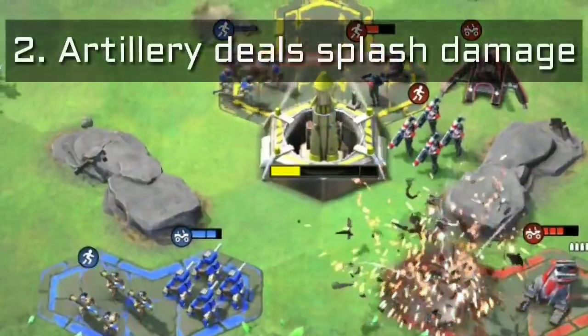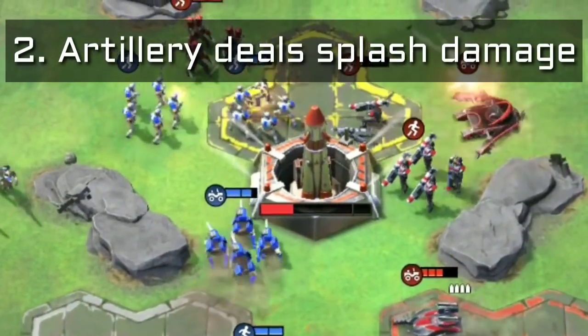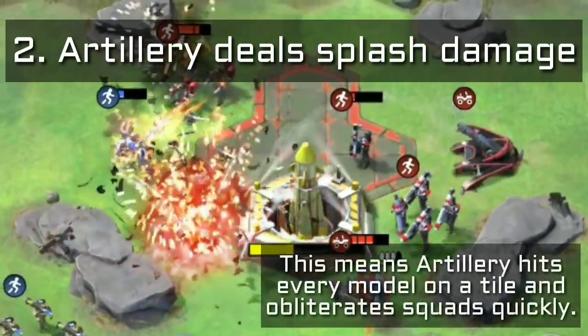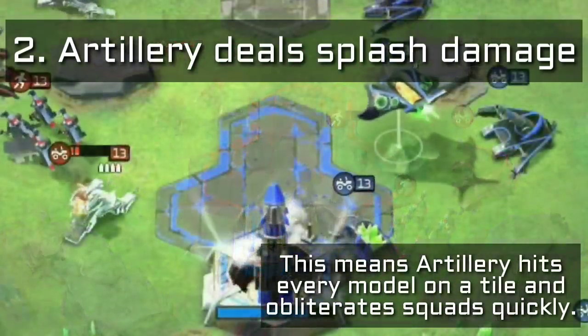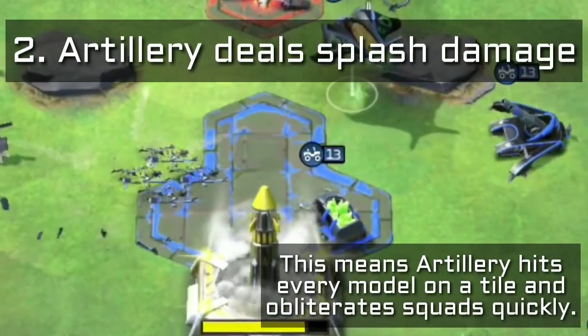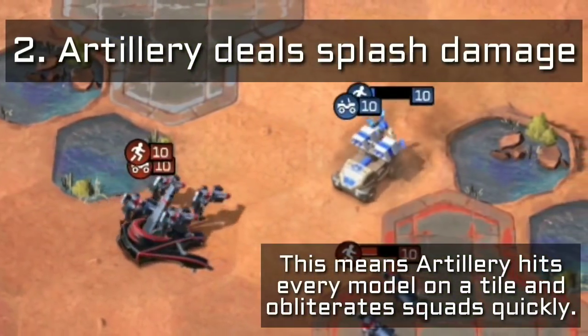Secondly, artillery shells deal splash damage. This means that everything on the tile will be hit. Artillery will blast through squads quickly, and a well-placed shot can actually obliterate multiple units at once if they're moving through the same space. Suddenly, stacked pitbulls are not such a great idea.